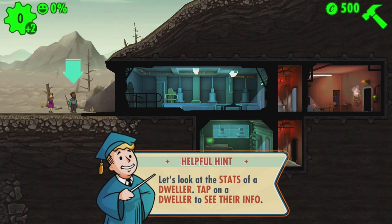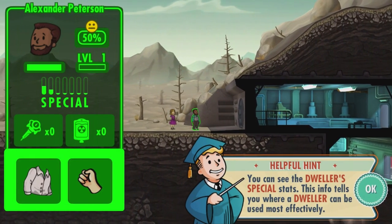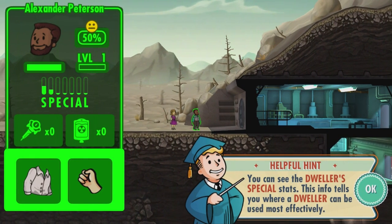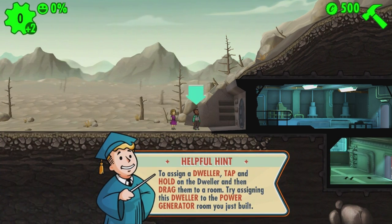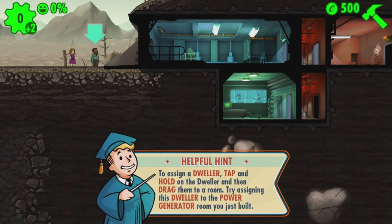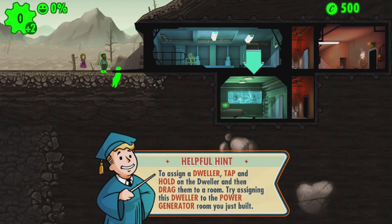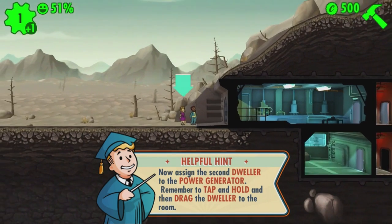Right now we're taking a look at the stats of our first survivor, Alexander Peterson. When you tap on Special, it shows the exact stats and you can assign them to the appropriate room accordingly. In this case, S — Strength — works well in the power room. It's important to assign people with the right attributes to the right rooms because it will make them the happiest and help you produce the most resources.